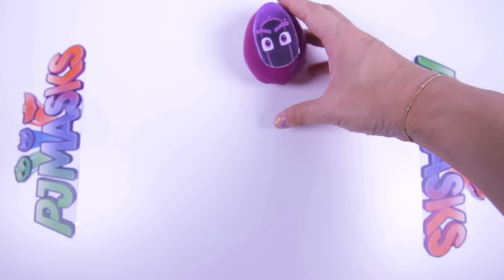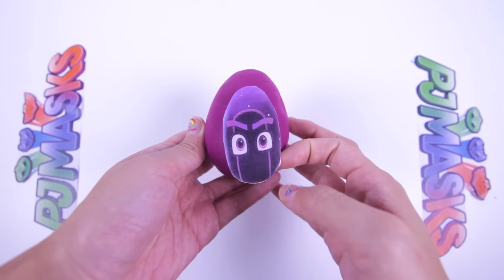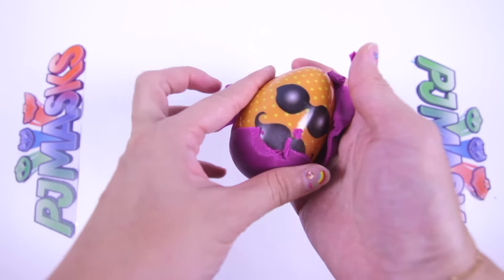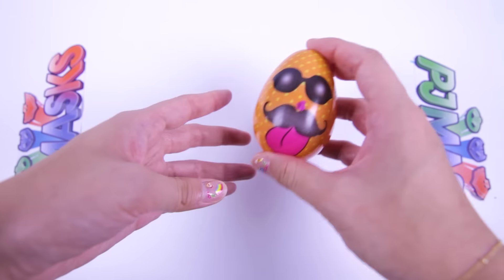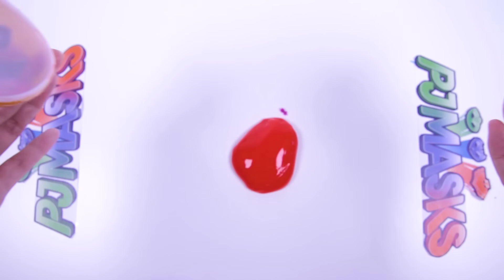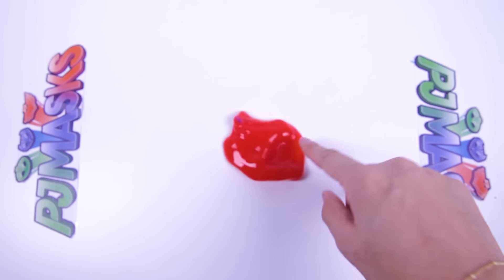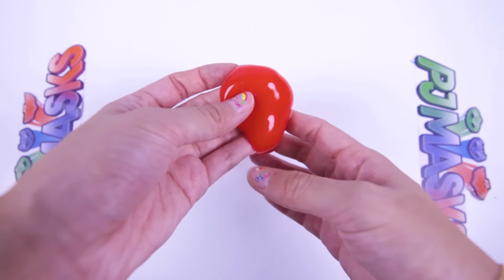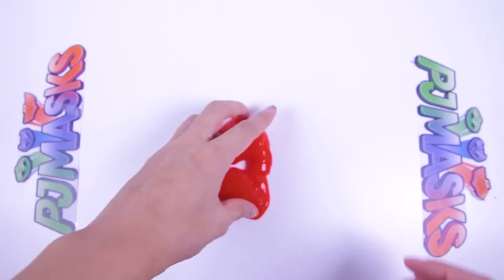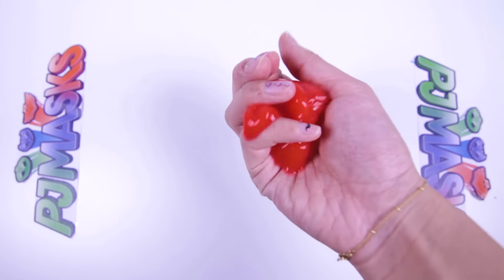So even though we won the game and beat the Ninjalinos, let's be nice and open up this last Ninjalino egg! I think I know what the Ninjalinos left inside this egg! Are you ready? Yep, the Ninjalinos tried to slime us again — this time it's icky red slime! But too late Ninjalinos, we already won the game! Nice try! You guys better behave yourselves or we're gonna slime you back with the red slime! Hahaha!